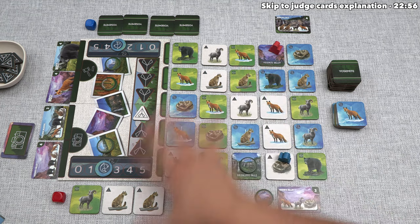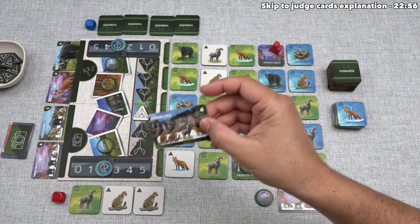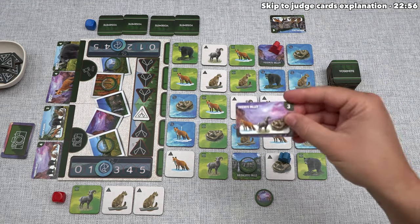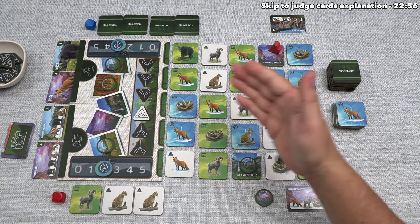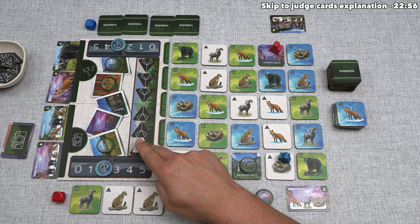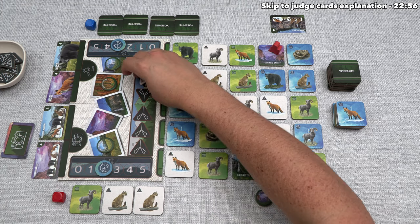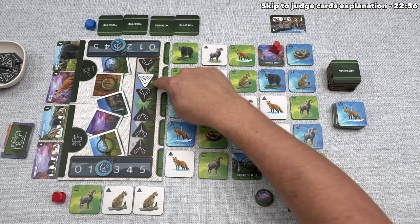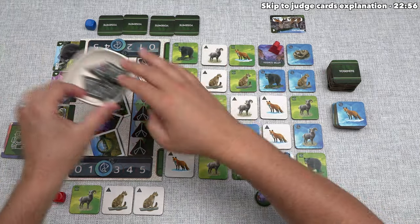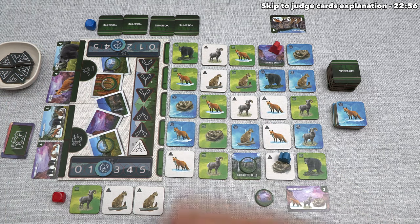We gain points in several ways. First, we simply add up all the points on the photos we've taken — currently blue has four points in photos and we have three. Next, we score points for camping: we get one, three, or five points depending on where the camping token is. Obviously if it's over there, our opponent would be getting three points and we'd be getting nothing. We also gain one point for every tent token we've taken — those come when we do a camping action while the token is already as close as possible to us.